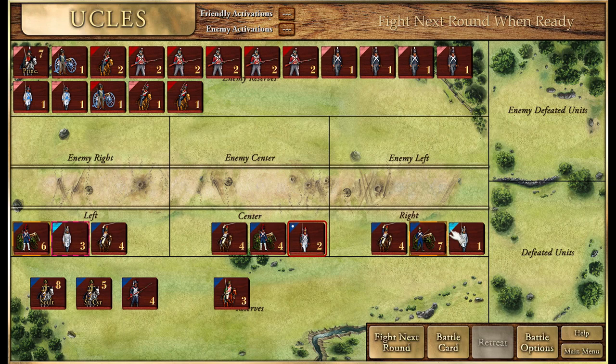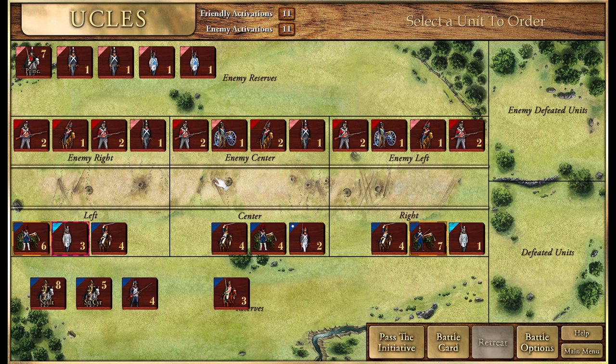Luckily I was able to pick up this defensive ground card. We also have Napoleon's Genius card, but I don't think we'll play that - it might be too much. This should be enough given that a lot of the British troops are ones. I've lined up with a town and two ridges making our artillery super powerful.